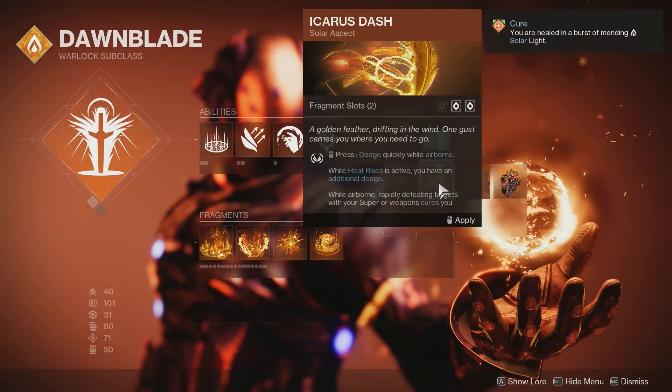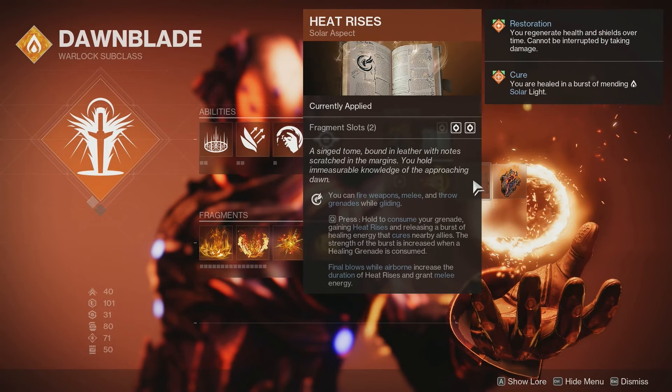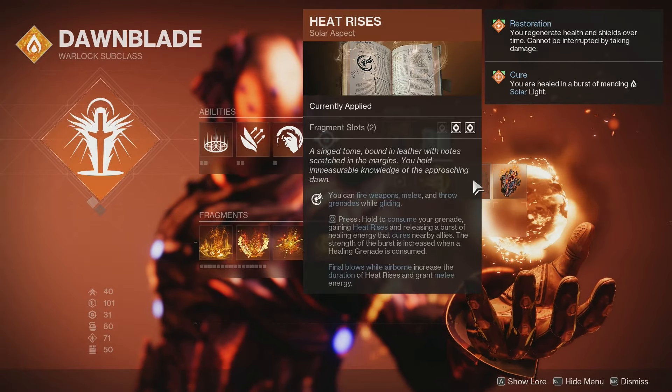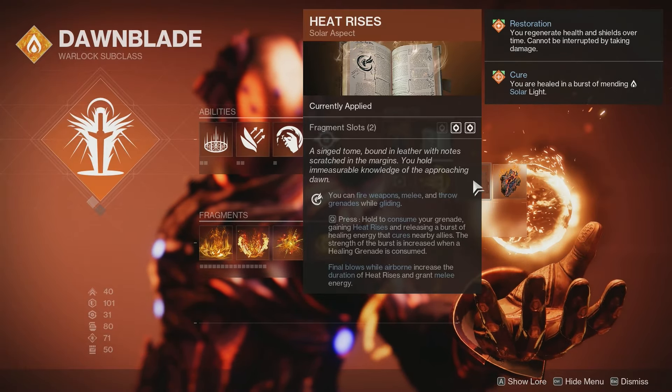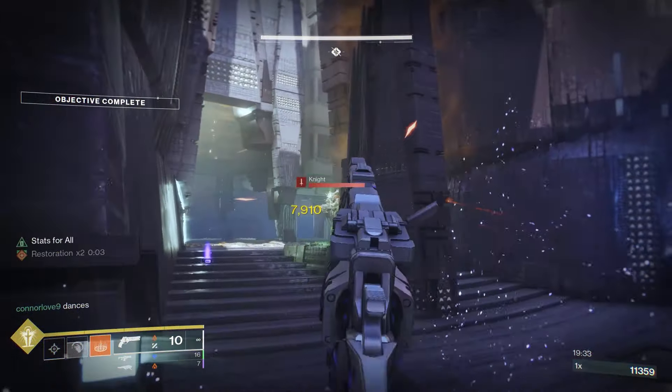For your second aspect in this setup, you can either go with Icarus Dash for the in-air dodge for movement, or you can use Heat Rises. Heat Rises allows you to fire your weapons and throw grenades and melees while in the air. You can also consume it to get Heat Rises and get melee energy back from in-air kills. For this setup, either one works.